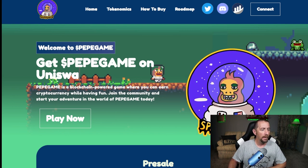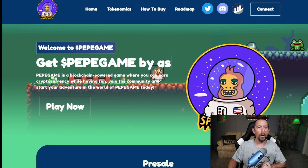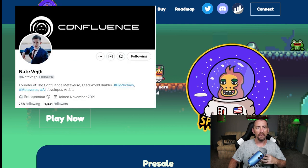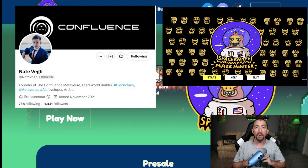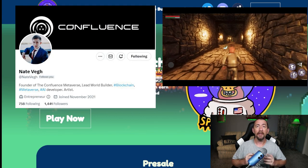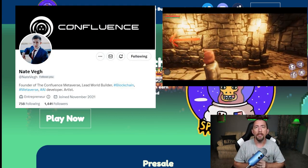You're going to have to have a Space Bepepe in your wallet. That collection is by Matt's son, Nate. It was a really cool collection, and they also did a game called Maze Minter, where you're able to win mints for that NFT, which was really cool as well. It was a mobile game — you had to complete a maze. At the end of it, you found this chest and a Space Bepepe came up out of it.